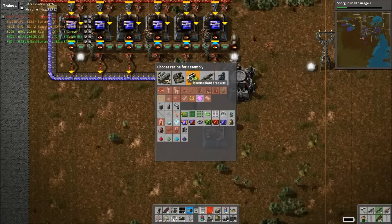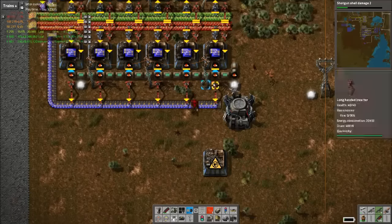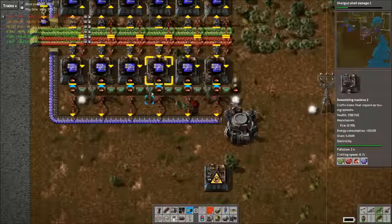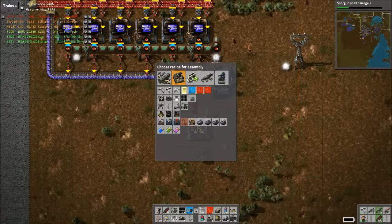We'd better have some modules unlocked. Our power is pretty iffy, but we are going to start on solar here shortly. Do we want efficiency? I mean, we want all of them, right? Obviously.